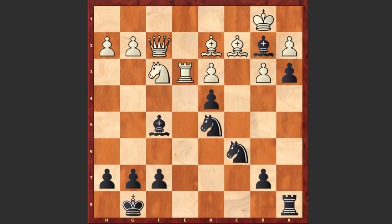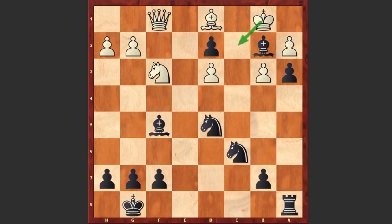Here comes the pawn: dxe3, Qf1, exd2. This is not a chess game — Alekhin is playing checkers! Right now the threat is checkmate in one. Bd1 frees the c2 square for the white king to escape. But now comes the second knight: Nb4, covering the c2 square, and white can't avoid this. Nc3 checkmate. Qe2 and we see Nc3 checkmate on the board. Look at this fantastic position. What a game.